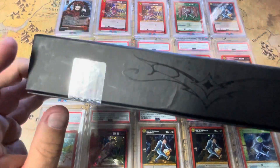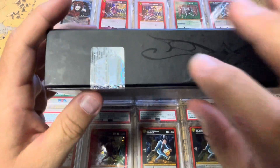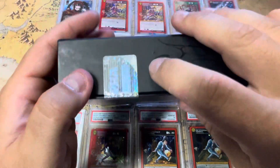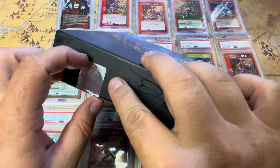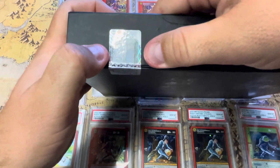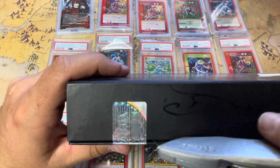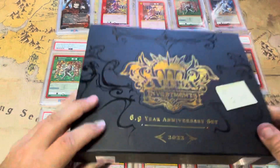One of the things I want to do is mess with these seals here to see basically how tamper-proof they are. They're supposed to be security locks that say 'void' once you open them. Doesn't look like you can do it that way — it's going to say void. So we're just going to open this one and mess with this later.